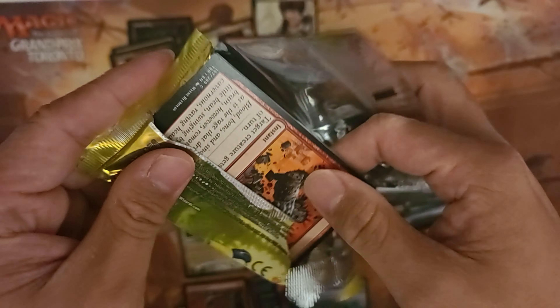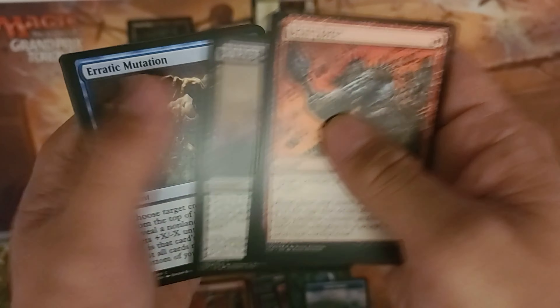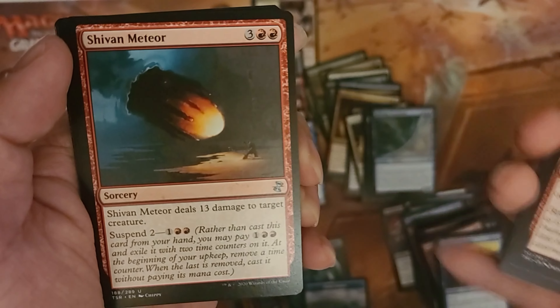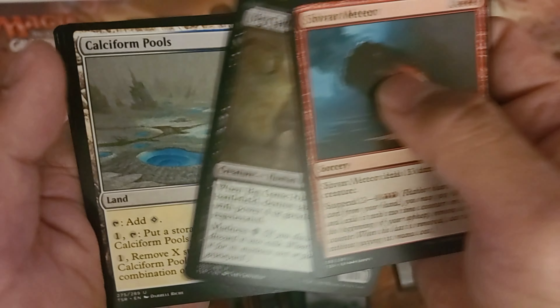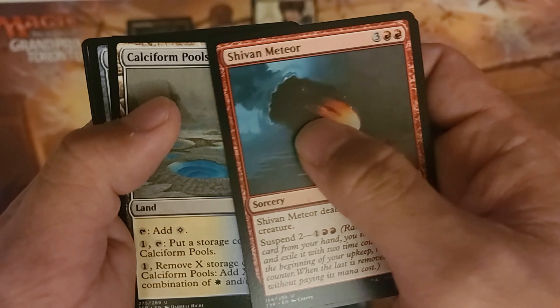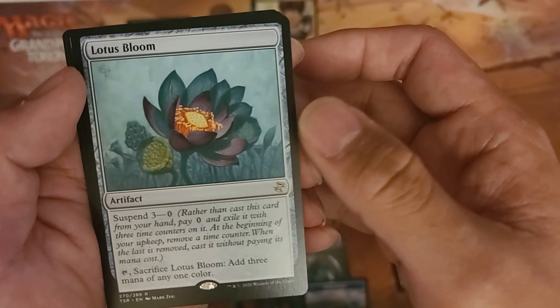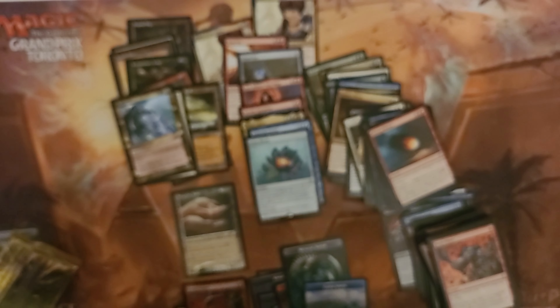I think this is the last pack. Let's see if we're going to pull another awesome card. On commons: Shivan Meteor, Big Game Hunter, Calciform Pools, and a Lotus Bloom — okay, I thought that was good! And Arcadian Strategist — cool! Awesome, guys. I think we did great.